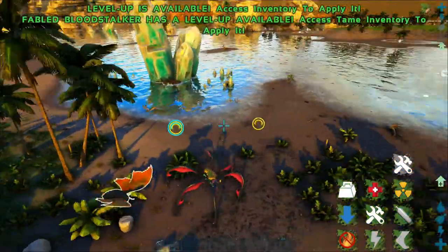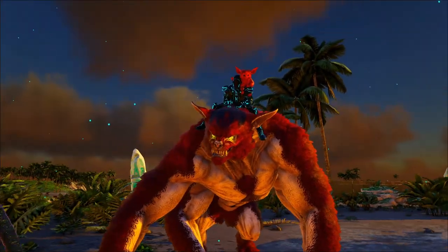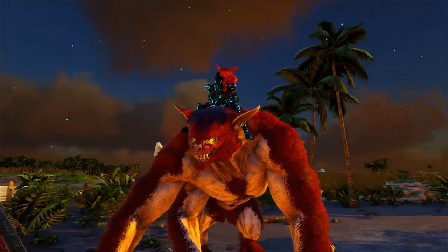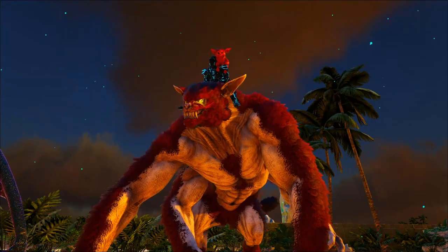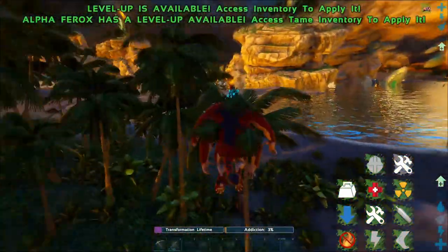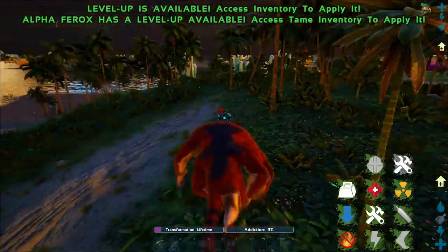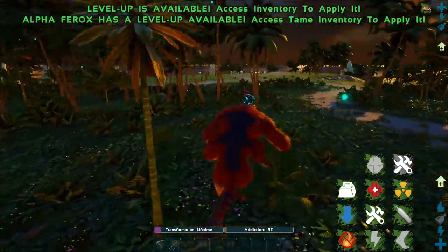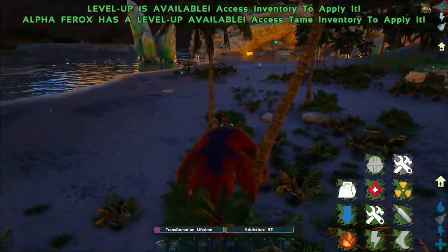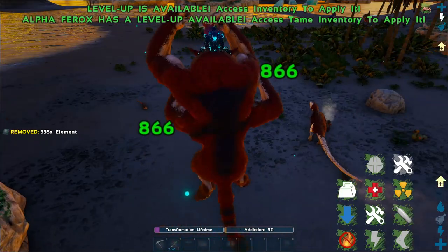Now we'll take a look at the Ferox. Here we have the Alpha Ferox — nice coloration. The little version looks exactly like the one on my shoulder, except for the different Alpha coloration. Notice the yellow eyes as opposed to the red eyes. Let's jump around with this guy and see what we can get into. Super fast. Let's see — I heard something. Oh, we'll just keep looking around. Okay, there's stuff over here — let's check the base damage on these attacks.